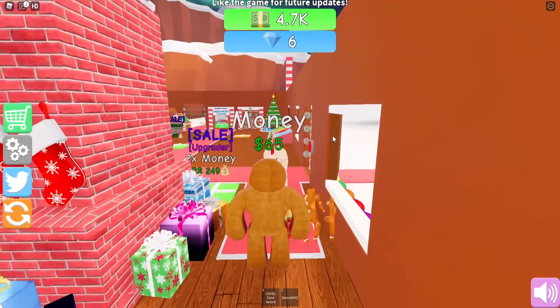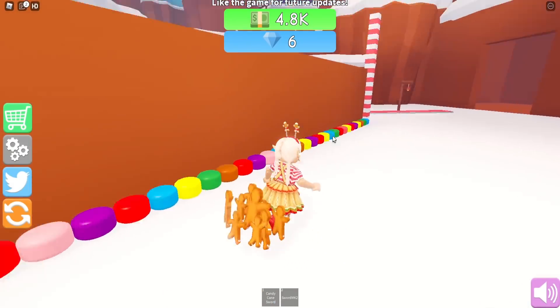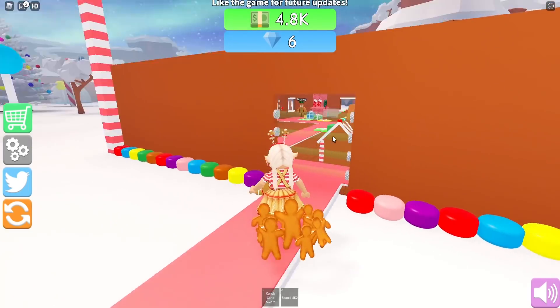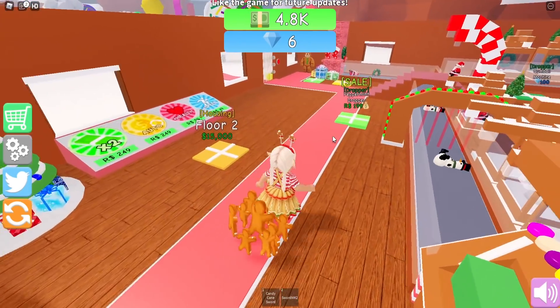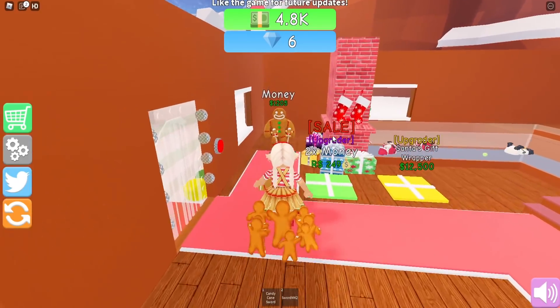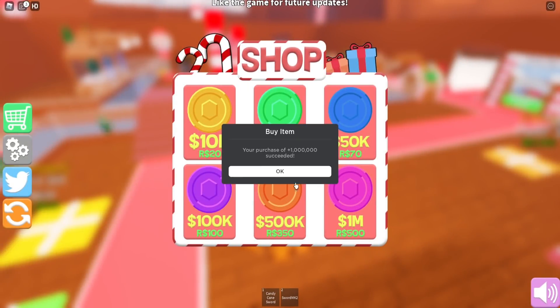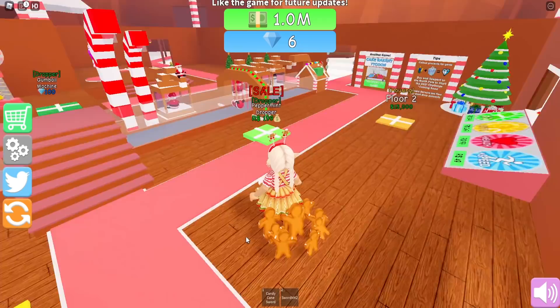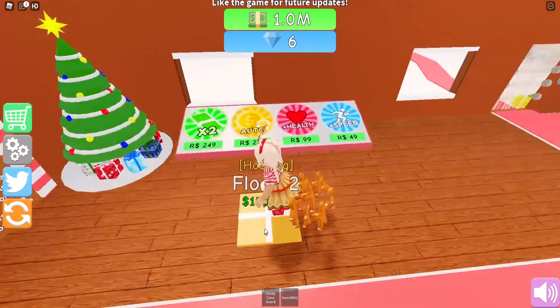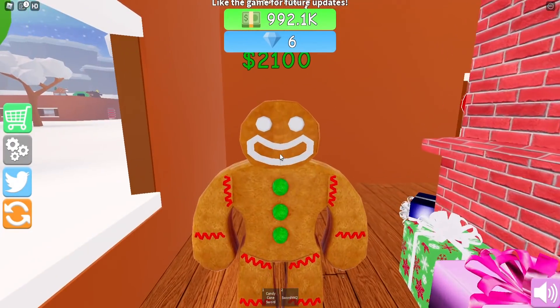Hi gingerbread manager - while your house is coming along together, we just need to get a roof at some point. Anything else I can buy that's kind of cheap? I don't have that much money, I think I gotta save up for floor two. You guys know I'm not that patient, so I'm having to buy money - I can't help it! I just want my gingerbread house done as quick as possible.